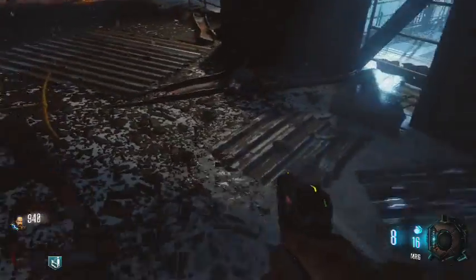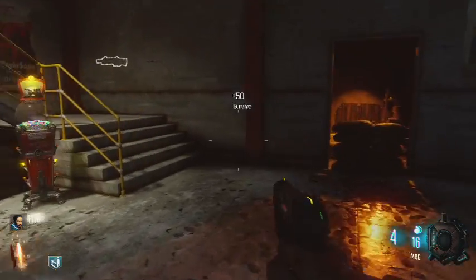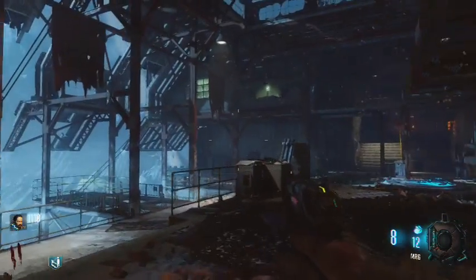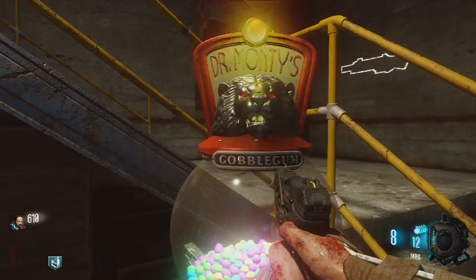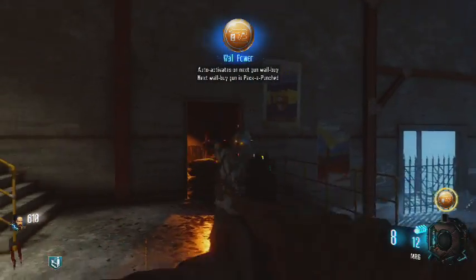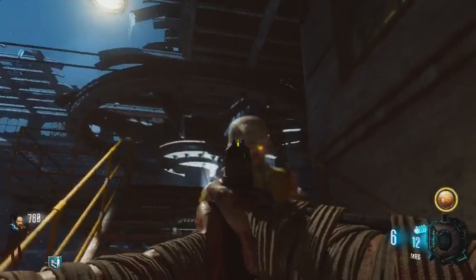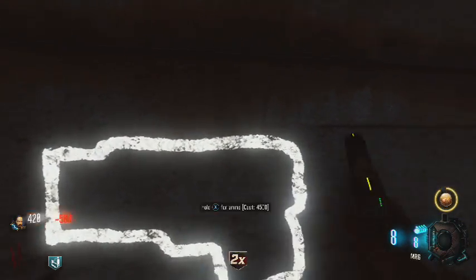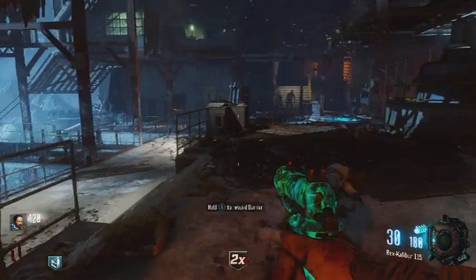This is actually not as impossible as it looks. We are able to do a lot of damage with either the Shiva or the RK5, but this is going to be very difficult. Let's spin the gobblegum — wall power, yes! Question is what do we buy: Shiva or RK5? Let's buy the RK5 — Rexcalibre 115, that's a pretty good name.